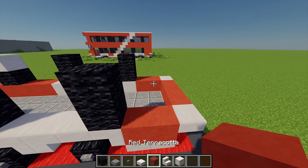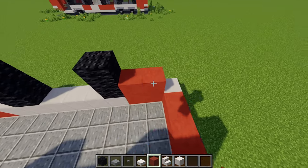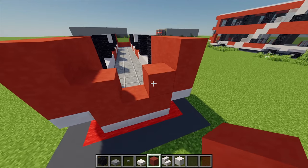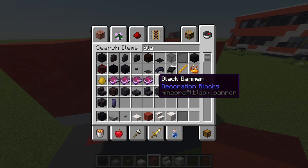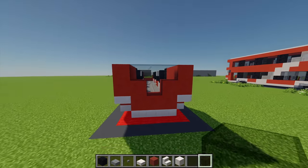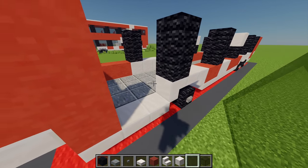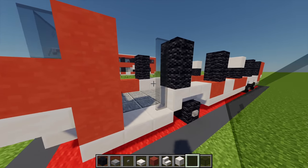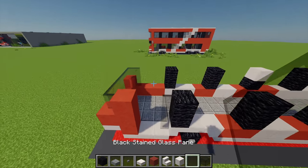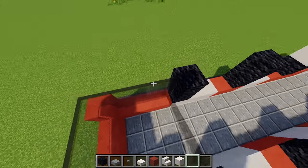With some more red terracotta I'm going to place 6 on each side, and then 2 on each side as I come to the back. Then I'm going to grab some black stained glass and place 4 just there. Moving back to the front I'm going to fill in the door with some black stained glass panes — 3 just there. And to thin the windows, just for the front one I'm going to use more panes.